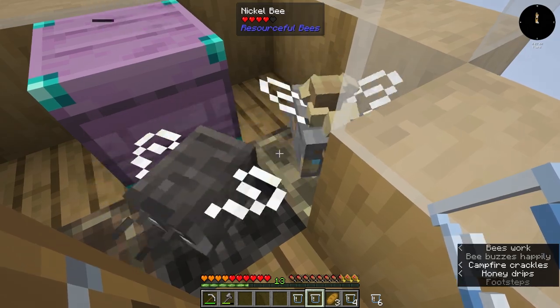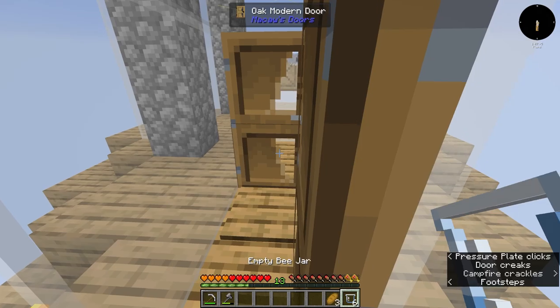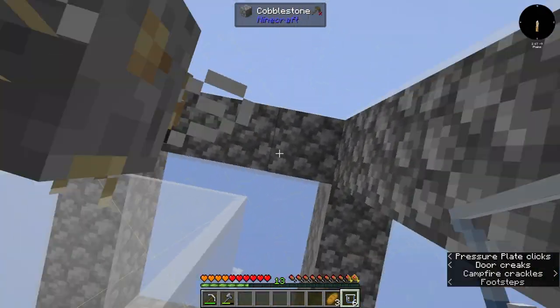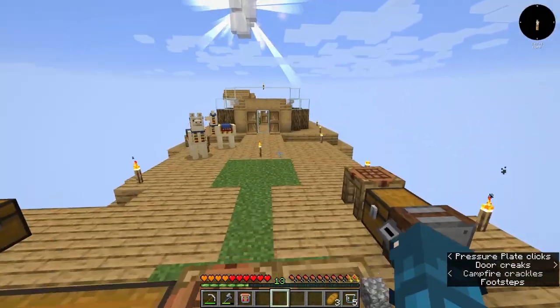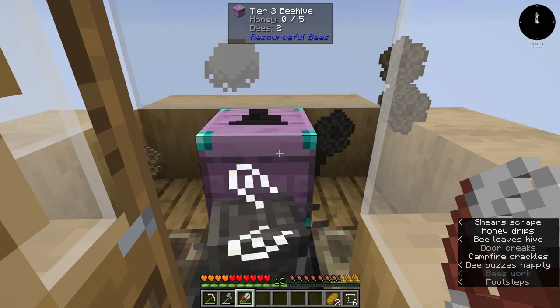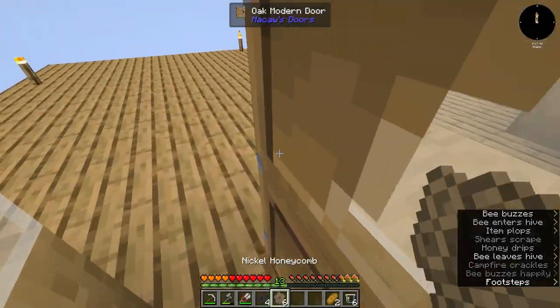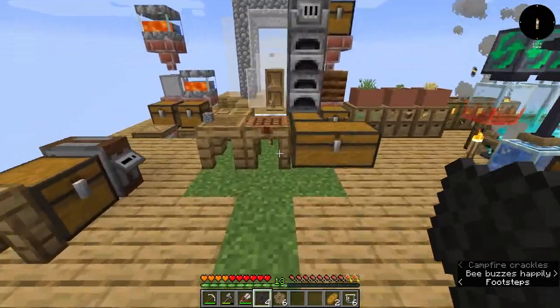There's the other roomie — come here buddy! I love their little blue eyes, they're so cute. And these guys are ready — we got some nickel and some seared honeycomb working, two bees with one beehive.